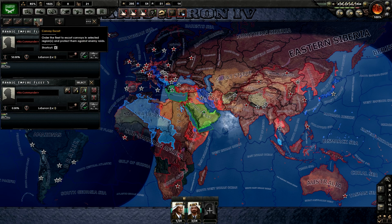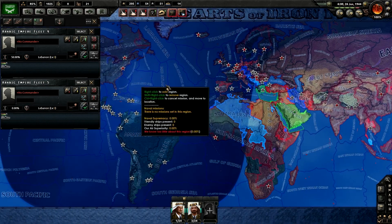Convoy escort, as I kind of mentioned, protects your convoys from enemy convoy raids. So if you have Axis navy ships nearby and you're on a dangerous trade route, you should probably use convoy escort.